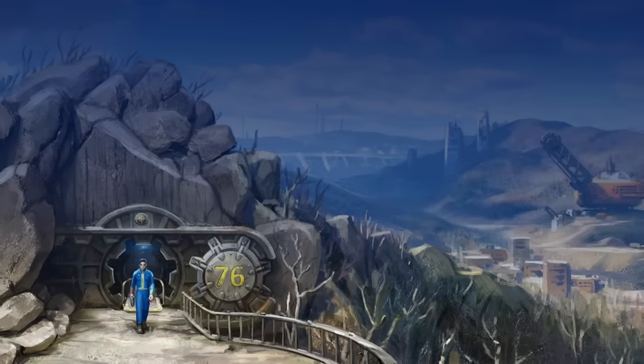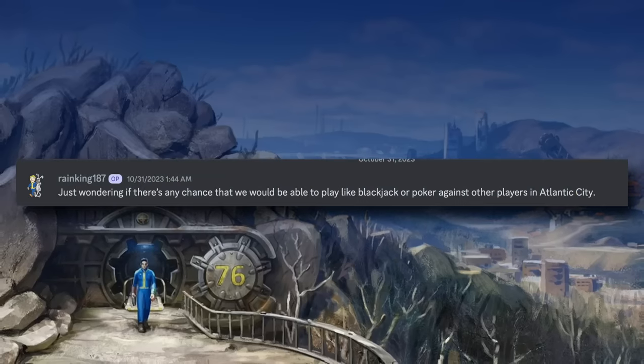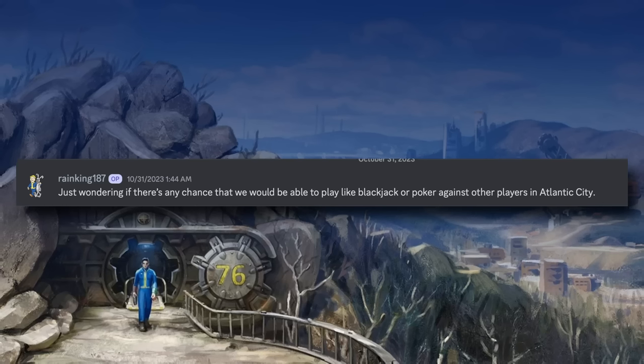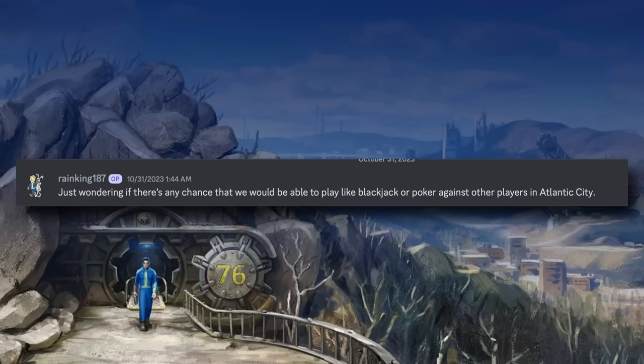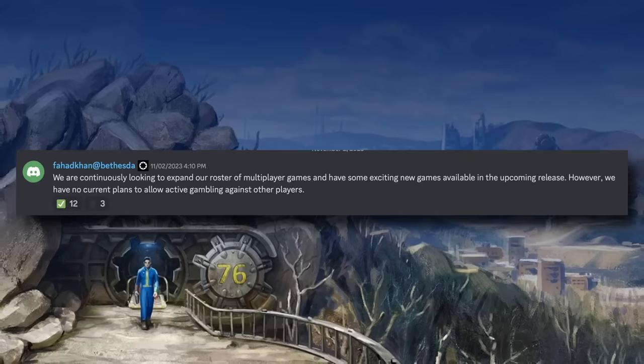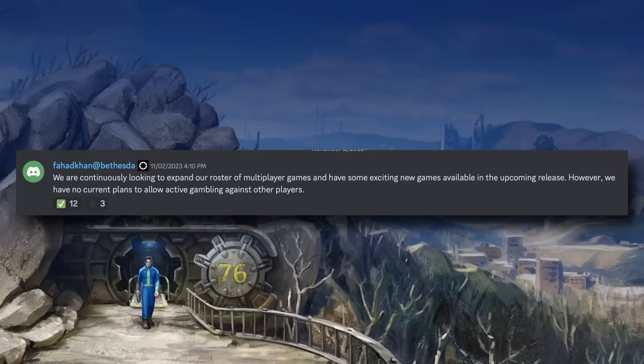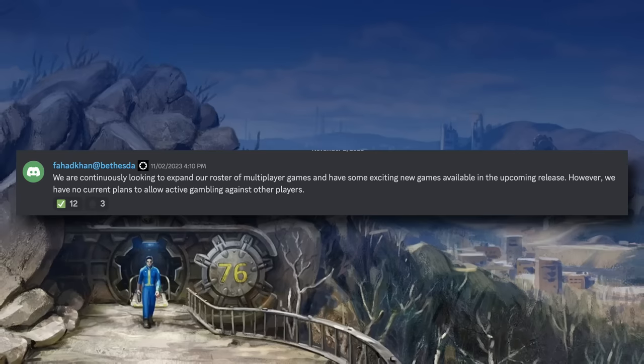Moving on to the Atlantic City related questions: potential rewards from the new expeditions include a selection of gaming tables and slot machines from the casino that you can place down in your own camp. But it's been confirmed that currently you cannot play games against other players, even though you will be able to get poker tables for example. I'll be running through the other Atlantic City related questions later when we talk about the newest versions of the expeditions.